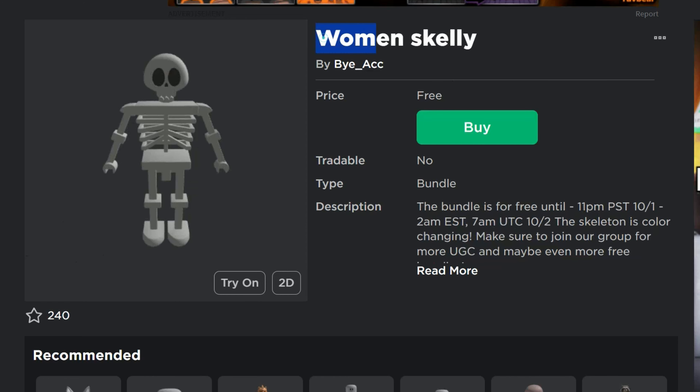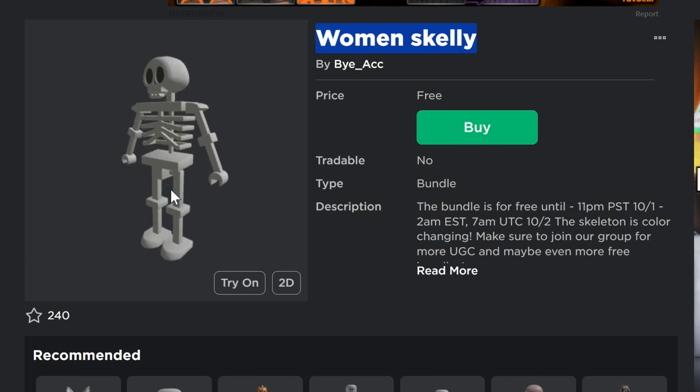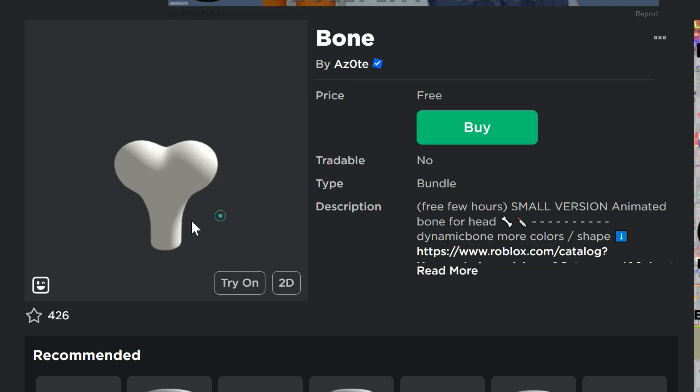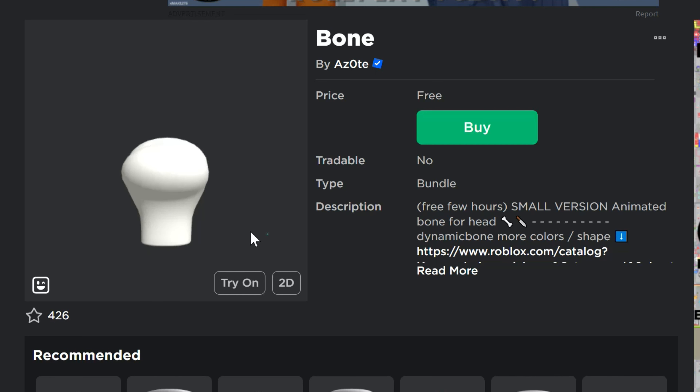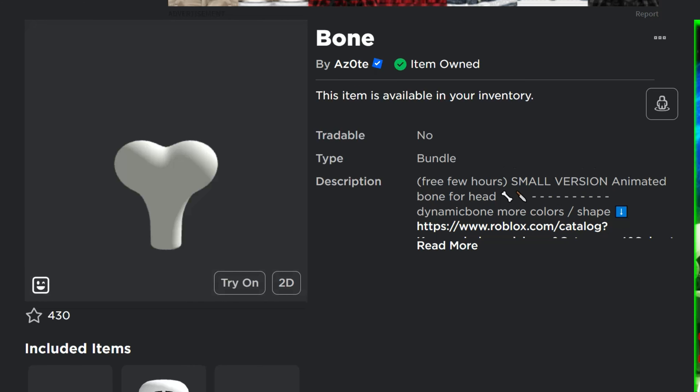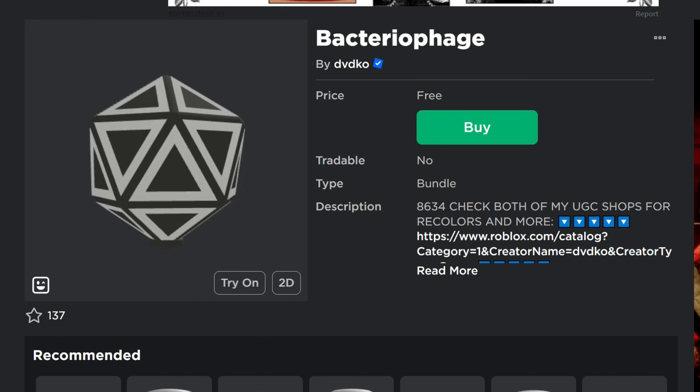We've got the Women's Skelly — I remember having a skelly like this that was free for a while, and this one looks very similar. Then there's a Bone, which I think is a head item, so if you run around with it it makes you a bonehead in Roblox. It's a small version, and there are a couple of other ones that appear to be different sizes — all of which you can get for free.